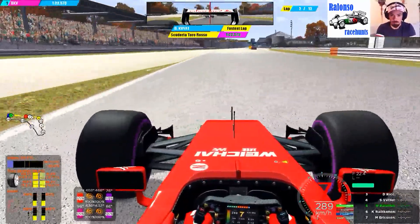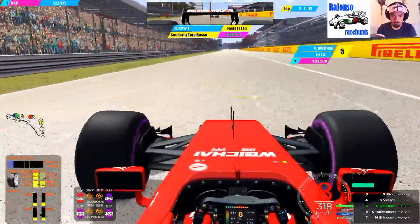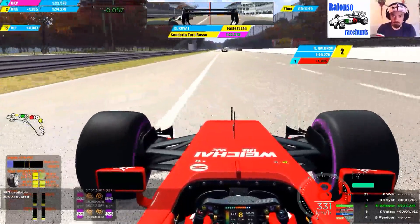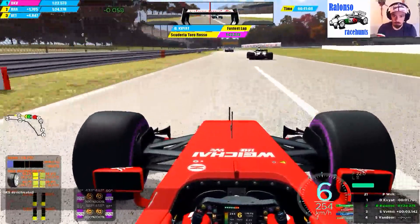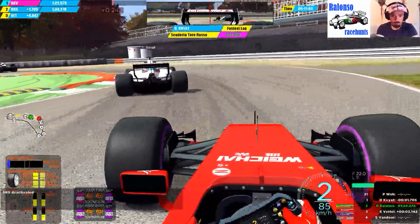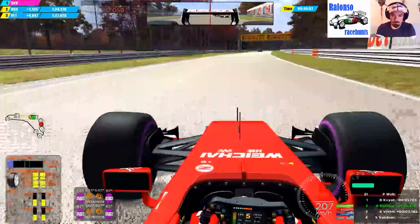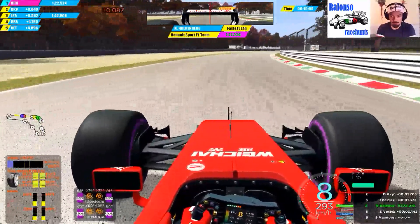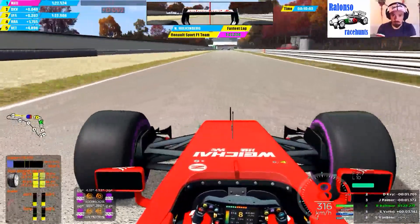Coming through the Parabolica and there we go — our first timed lap. What is it? 1:24 — not the best. Then Stroll comes into our way and we have to brake hard. Too much. Traffic ahead cost us some good time here.